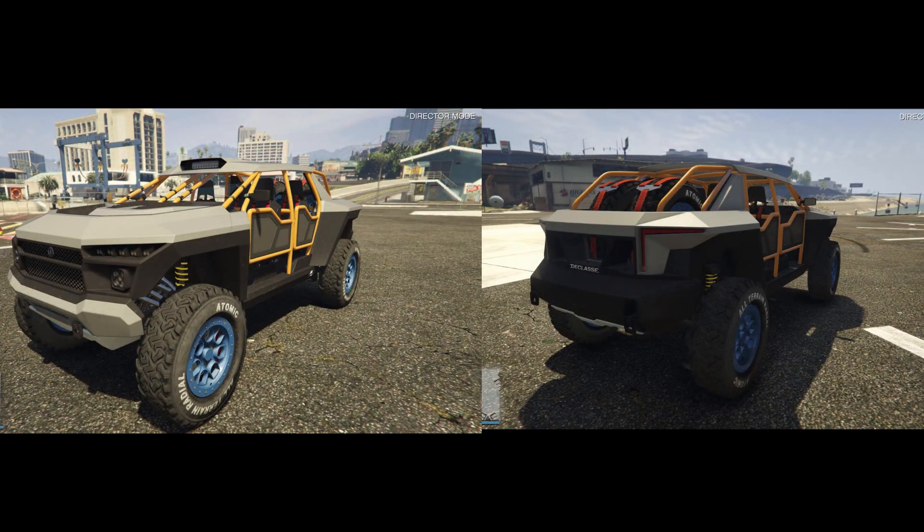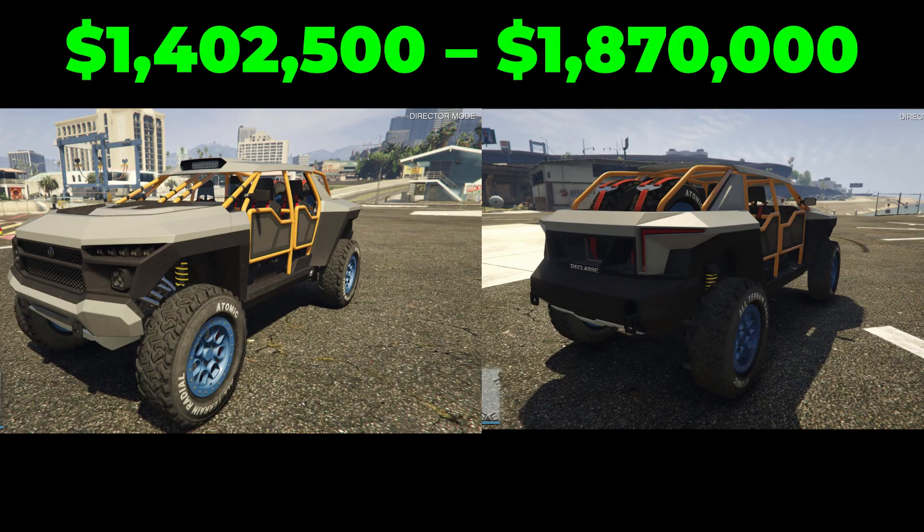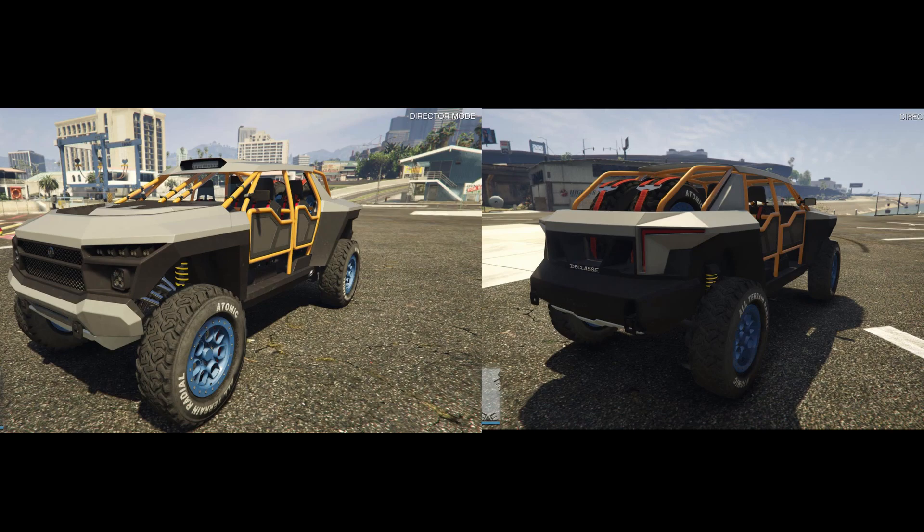Next, we have our first off-roader in this video, and it's the Declasse Draugra. This is based on the Chevrolet Off-Road concept in real life, and it has a base price in-game of $1,870,000, and a trade price of $1,402,000. This off-roader looks amazing. Rockstar does a really great job on these real life counterparts — they almost look identical to their real life versions.